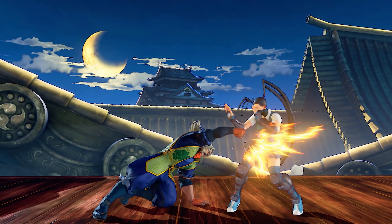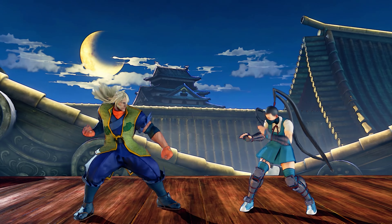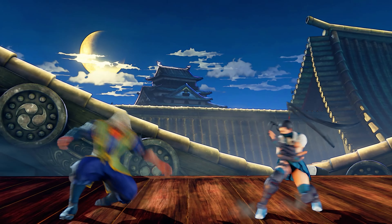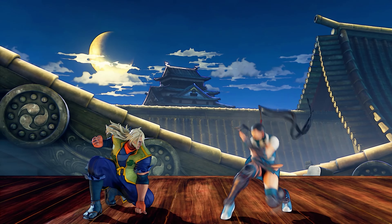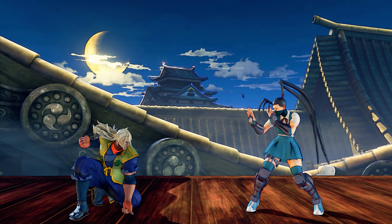Having two forms means there's a lot of normals to memorize. One great normal that Old Zeku has is his crouching medium punch. This is a strong and frustratingly safe poke to use in the mid-range, and it's a great attack to use when Old Zeku has established a lead.